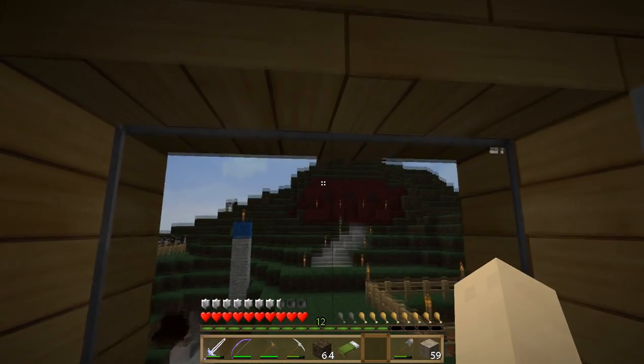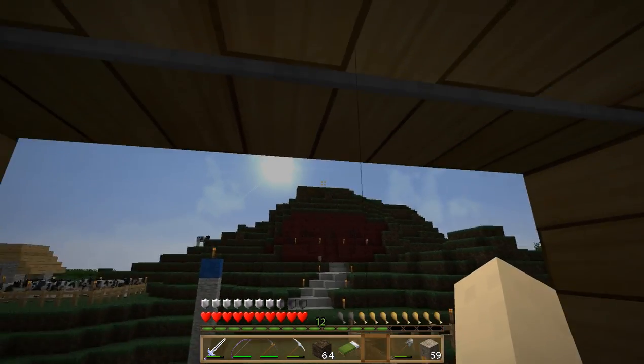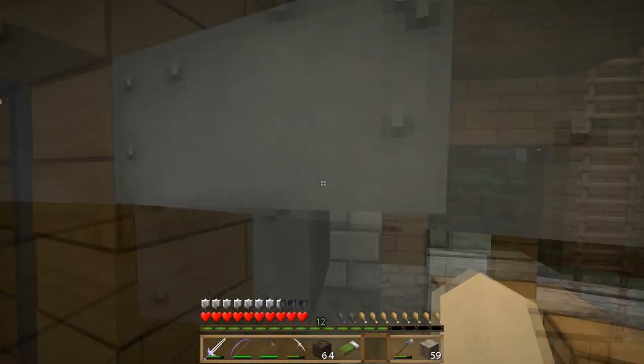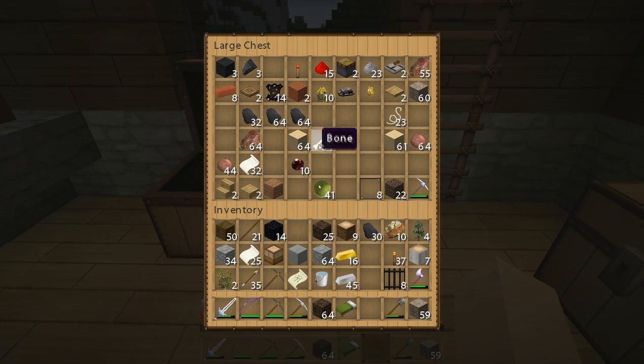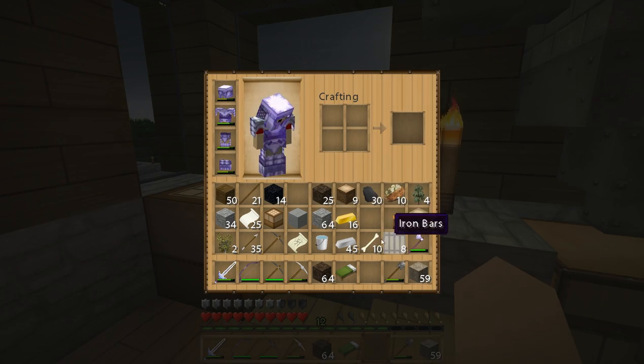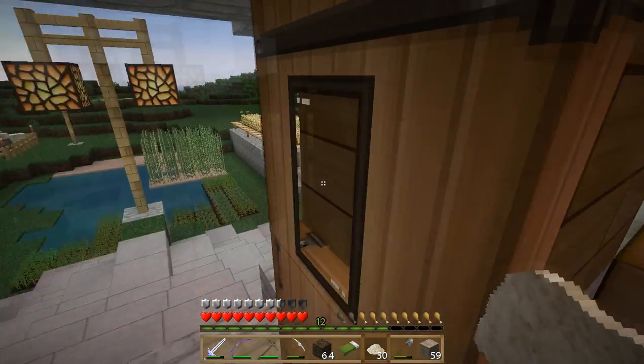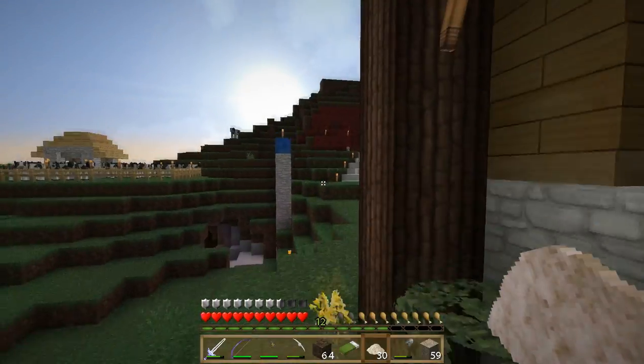The first thing we're going to need is some more jungle wood. You can see the leaf or tree is planted right up there. We're going to need to make it grow, so I'm going to grab some bones — probably about ten — and turn them into bone meal, which will help our tree grow rather quickly.